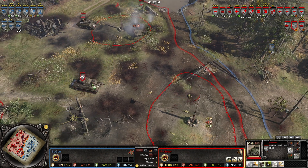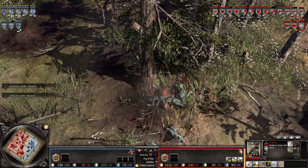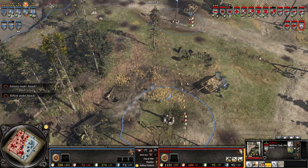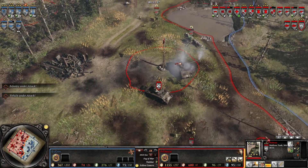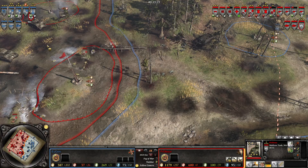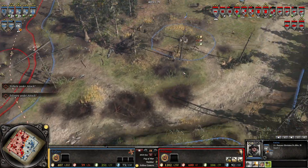The Volksgrenadiers should probably pull back. The 3-inch is racking up a lot of kills — like seriously, that is a lot of kills. 87 kills. That is a very potent thing, most of it being infantry, which makes sense. A double EZ-8 working together could be a threat. Of course, the Jagdpanzers are going to be able to beat them in long range and frontal combat.